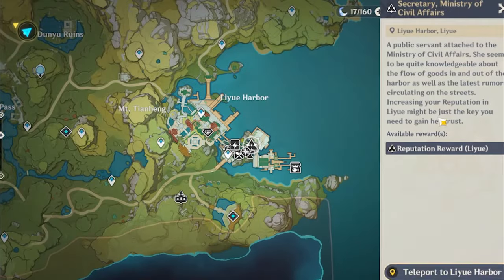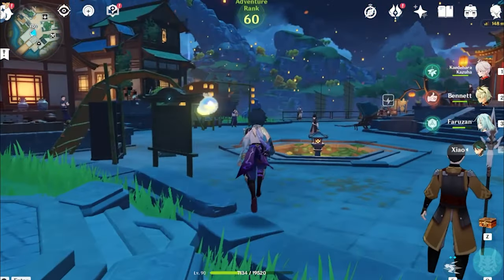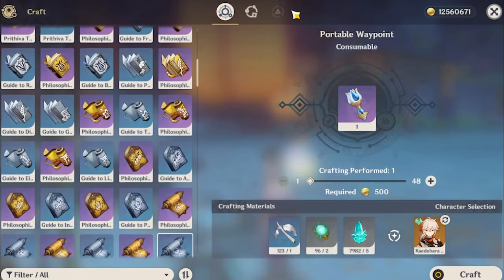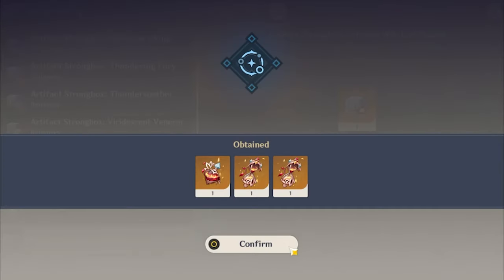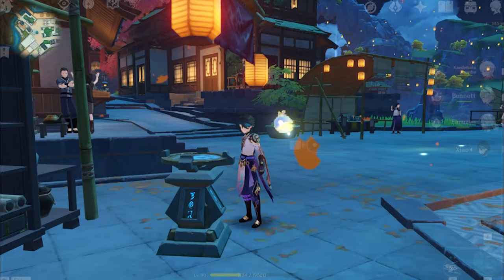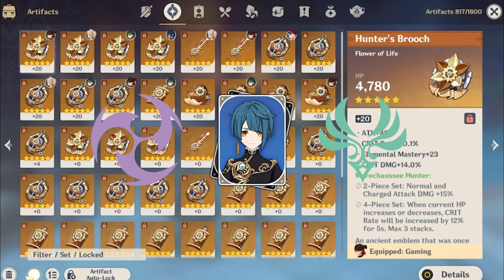For team options, Xingqiu is an amazing hydro support, so he has an abundance of teams. I can't cover all team variations as there are quite literally so many. Basically, if you are playing a team and it has a hydro slot, you can slot in Xingqiu and it will most likely be an upgrade. He applies a lot of hydro and gives a lot of defensive utility while also dealing damage from off-field. You can essentially play him in pretty much any hyperbloom, bloom, freeze, mono hydro, vape, or electro-charge team.